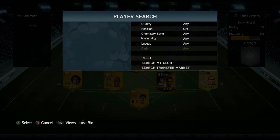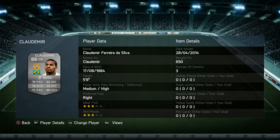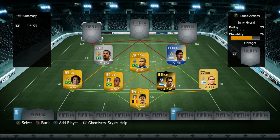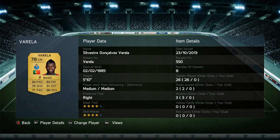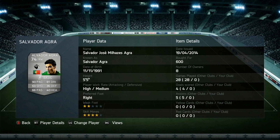Next up Claudemir, the Brazilian from the Portuguese league — 650 coins, 75 pace, 70 shooting, 71 passing, 72 defense, three-star skills, three-star weak foot, 5'9". He's a silver but he showed up in games and I didn't expect that. Left wing Varela from Porto — 84 pace, 82 dribble, 75 shooting, four-star skills, four-star weak foot, 550 coins. Really good, I enjoyed playing with him a lot.